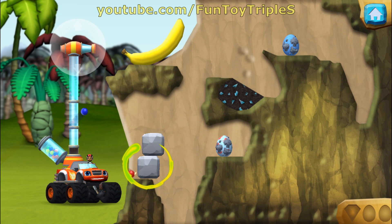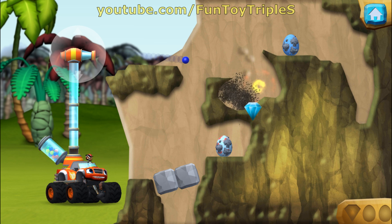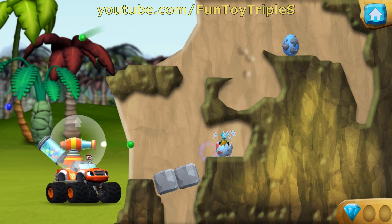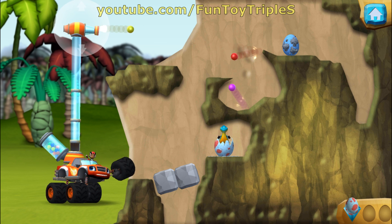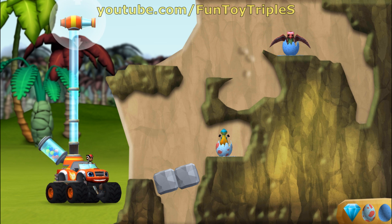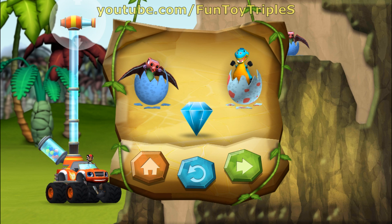Aim the bouncy balls at the blocks to knock them over. You found the prehistoric gem! You rescued two baby dinos and you found the hidden prehistoric gem!